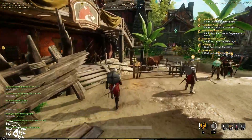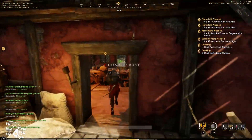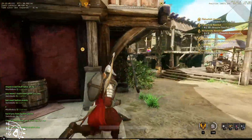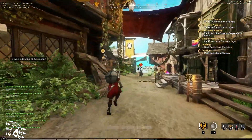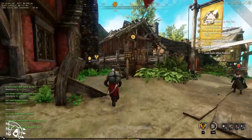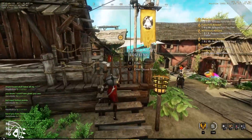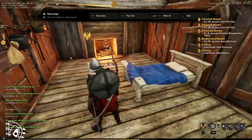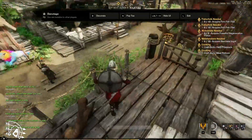There are cheaper houses especially in First Light. One that I purchased is located right in the center of town — that required only 10 or 15 standing before I was able to purchase it. You can decorate it, you can do whatever — it's pretty fantastic.